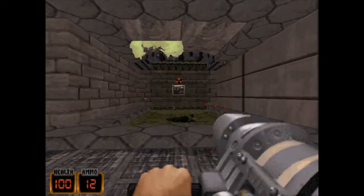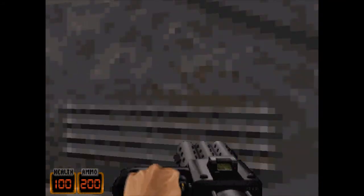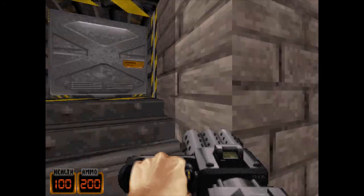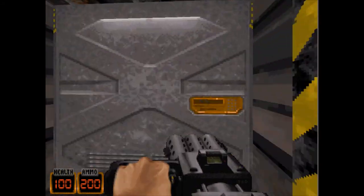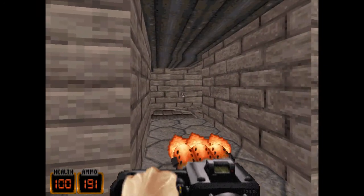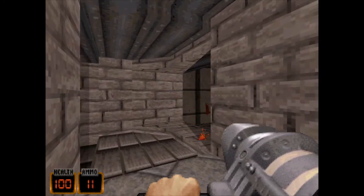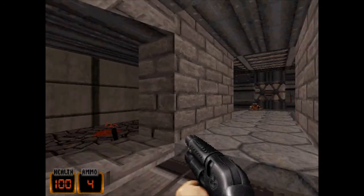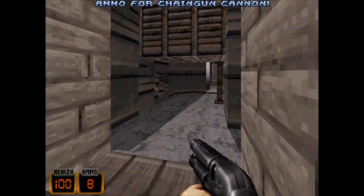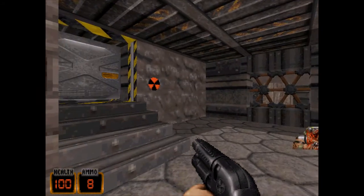We've got some guys coming down — that was no problem. I opened up that door but that door doesn't open either. Some more shadow turds there coming to head us off. Just blow up the shadow turds. Give our Doom Guy a little nod as we walk past.